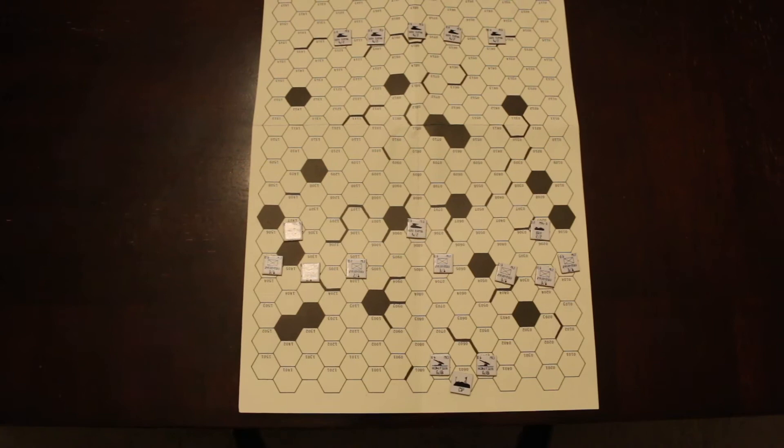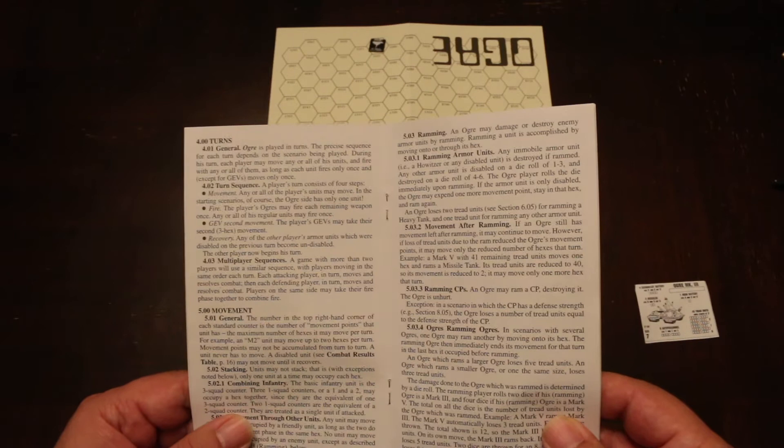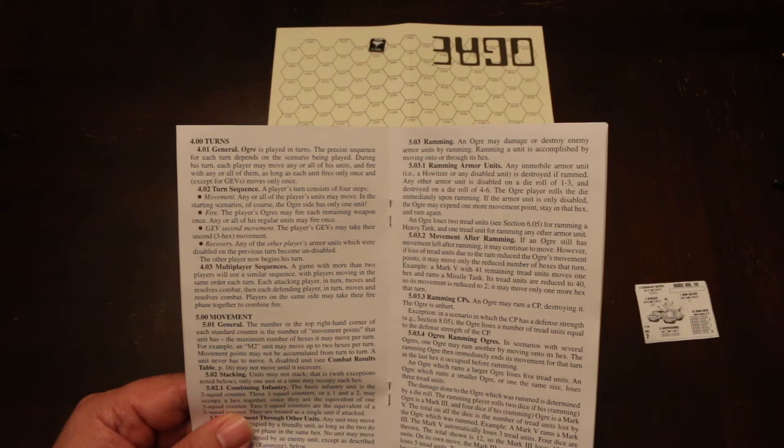As far as sequence of play, for each player's turn they have movement, then fire, and if they have GEVs, those do a second movement, then recovery. Recovery means if the enemy has a disabled unit, they can recover it at the end of your phase, if it was disabled before your phase.